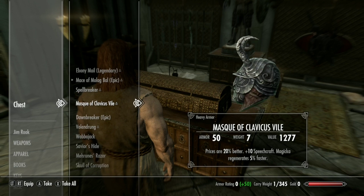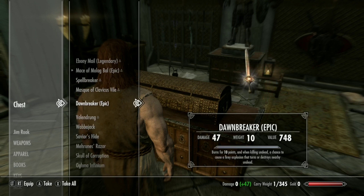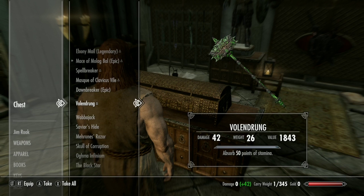Then we got the Mask of Clavicus Vile, and we talked to this dog who showed us how to get that. And then we got this most annoying beacon from this person named Meridia — she wanted us to get this sword so we did that for her. Then we went to this orc place and they were really crappy orcs, so we got Volendrung because Molag Bal was not happy with them, so I got it for him.